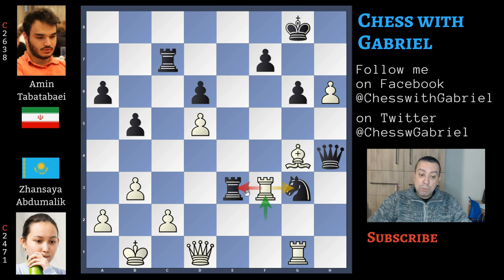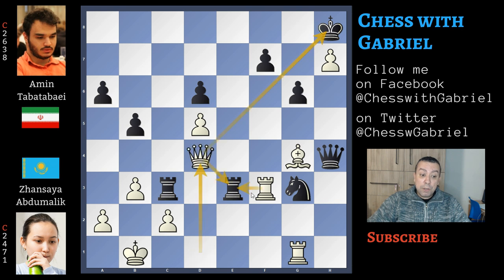Here comes rook to f3 attacking the rook and also watching the knight — if the rook leaves the third rank, the knight is lost. If rook captures on f3, this doesn't work: rook captures, rook captures, queen captures, and the knight is lost because it has nowhere to go. So here comes rook to c3 protecting everything. But now h7 is a big problem — if king to h8, queen to d4 wins the rook and everything falls apart.